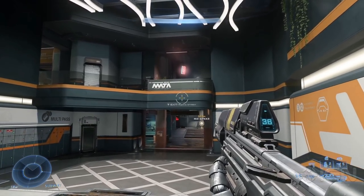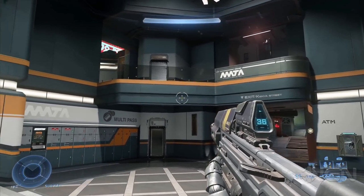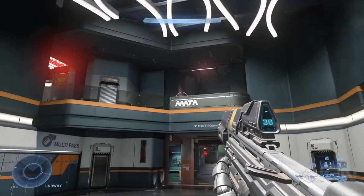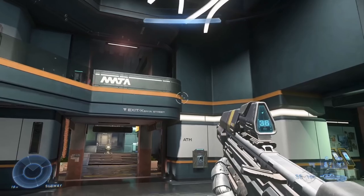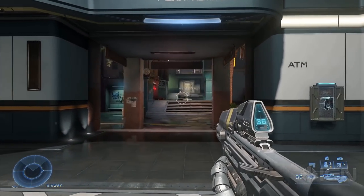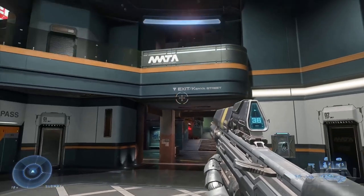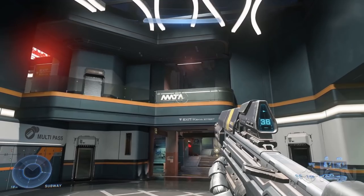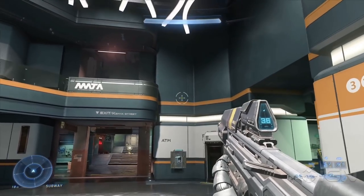343 and IGN just revealed a new map for Halo Infinite called Streets. We're going to go over what this map is all about and what to expect from it. We also got a corresponding blog that talks about more maps for BTB, the design philosophy, and probably the lack of remakes coming to Halo Infinite. Stay tuned throughout the whole video to understand all the details.